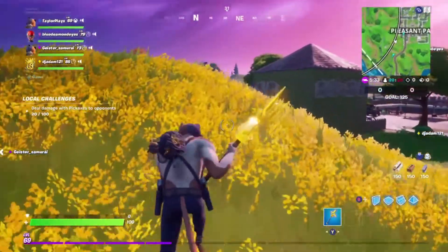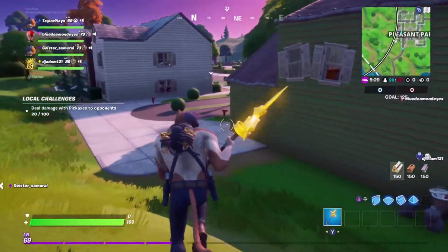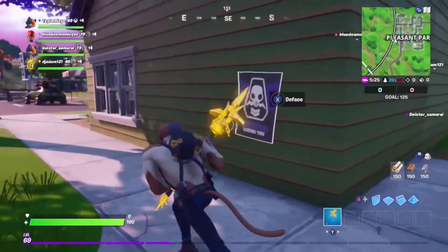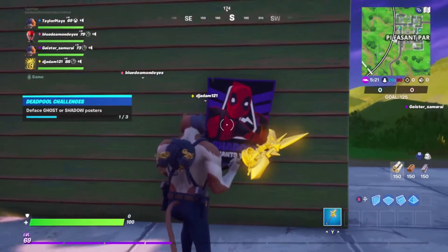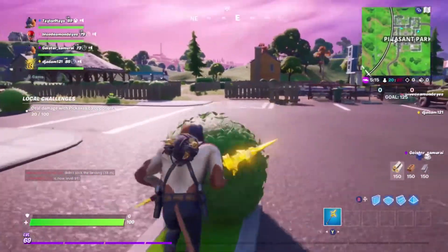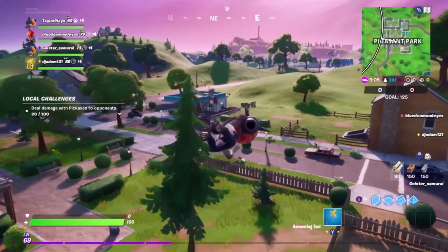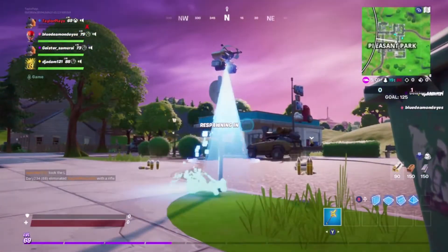When you land in Pleasant Park, you're going to want to come over to the greenhouse and there's going to be either a Ghost or Shadow poster around the side. It's a Ghost one, so you just hold X and that'll deface it. The next place for a Ghost or Shadow poster in Pleasant Park is the little gas station. I ended up dying trying to get over there, so we're going to give it another go.